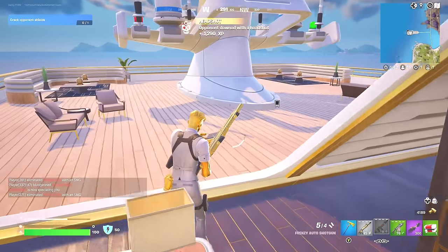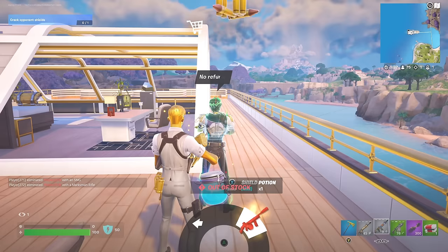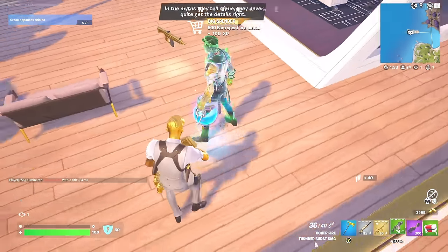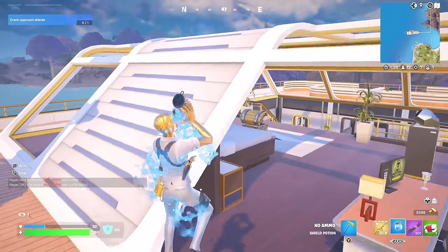Let's talk to Midas. Is there another NPC here? Shade Midas. There is the Mythic Drum Gun! Midas has just given me a shield as well. Let's drink this. I've got the Mythic Drum Gun — that's all we use all game. Mythic Drum Gun only. Let's take a look at this — Midas' drum gun. It actually says it's Midas' drum gun. Let's check the stats on it. This is insane.